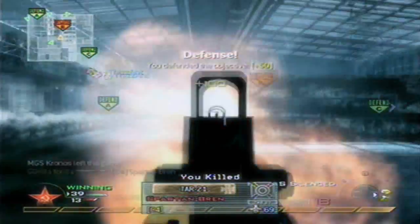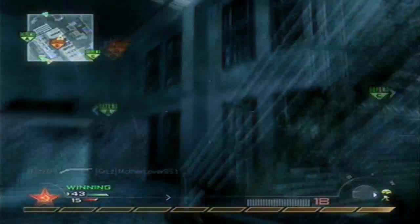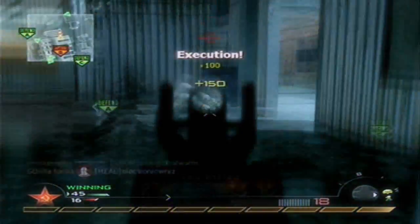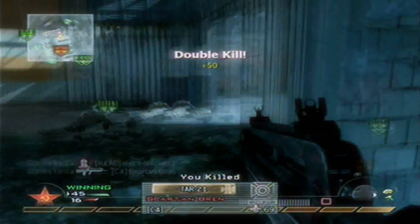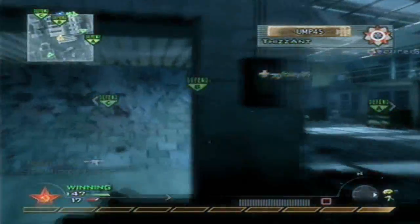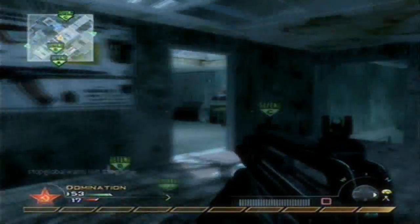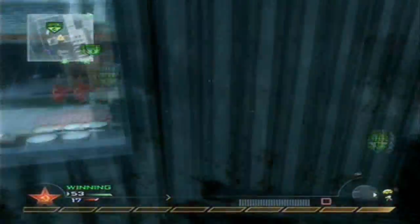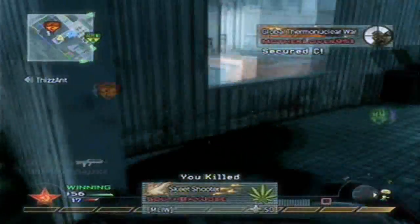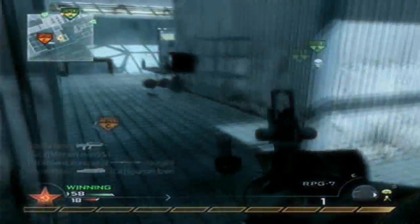Right here my Sitrep Pro is doing its job — they're trying to take B so I spam my RPGs in there. If you shoot them and get a kill, always shoot your second RPG down just because you don't really need to save them — your gun's there for a reason. You never know if there's a second person you got a hit marker on around the corner. Always use both your RPGs. A lot of times it's worked out where I get a second kill off that second RPG.